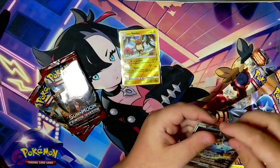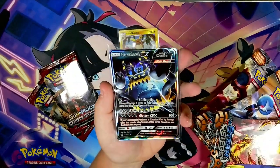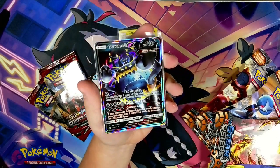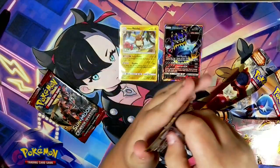I haven't seen one of those in a while! Look at that — you don't get GX cards anymore, they're only in the really old sets. Ultra Beast — I'm guessing that makes it way more rare. That is an amazing hit! I guess it's fourth time's the charm.